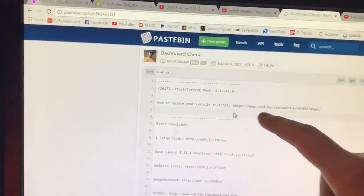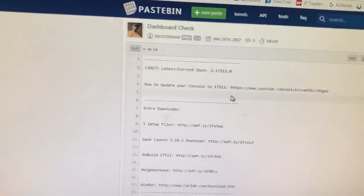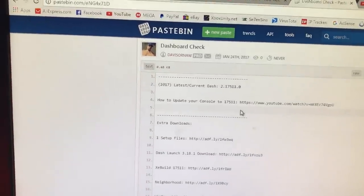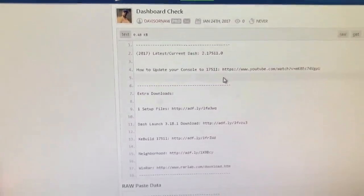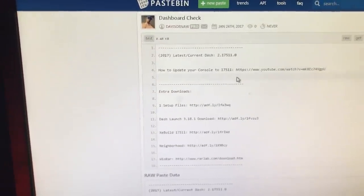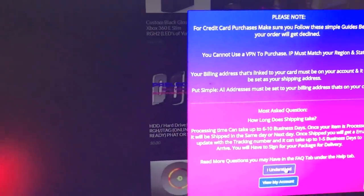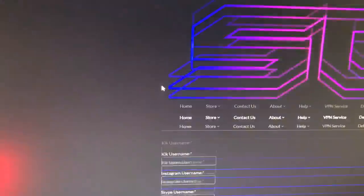Right here will be how to update your console if it isn't on the latest dash. So yeah, be sure to check that out if your console isn't on the latest dash. If it is, then ignore everything from down here. But if your console doesn't have a preloaded hard drive — like if you didn't buy a hard drive with your console — then you're gonna need to either purchase one from me.